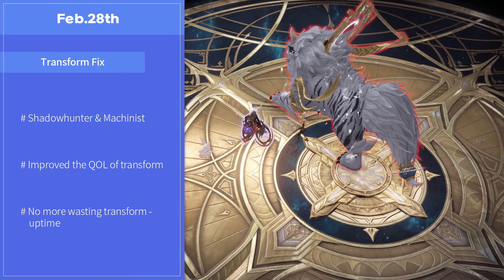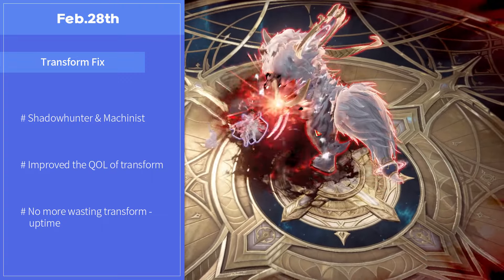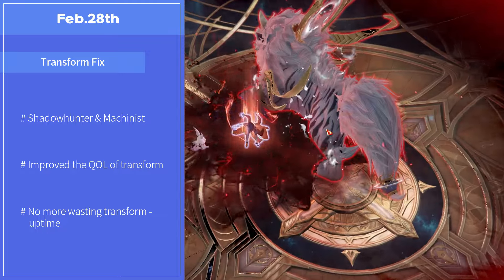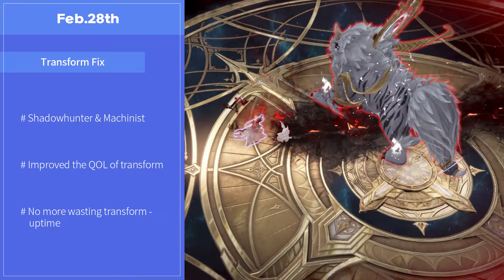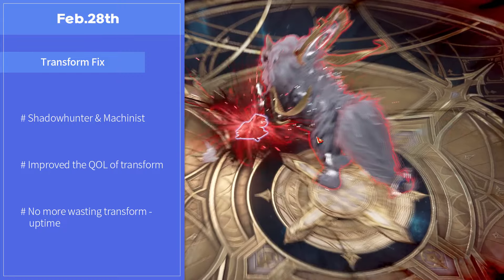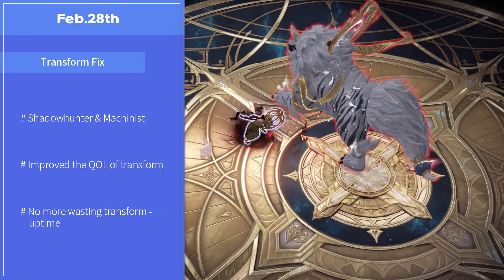This might be good news for the Shadowhunter and the Machinist. During a raid, when a cutscene pops up, you have to waste your transform time — sometimes it will totally waste your transform status. A small fix was done in this update: identity lost during the cutscene will be recovered to the level before you entered the cutscene when your transform is turned off. So you can fill up your identity faster than in the previous version.